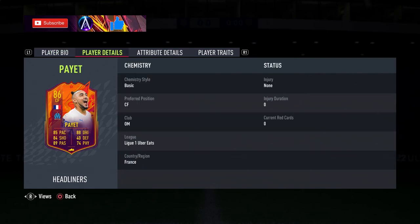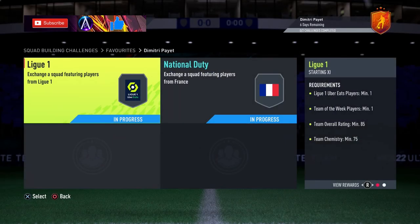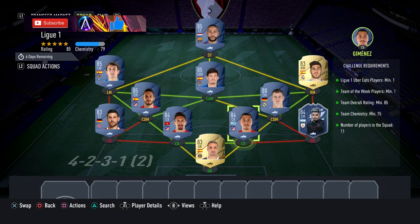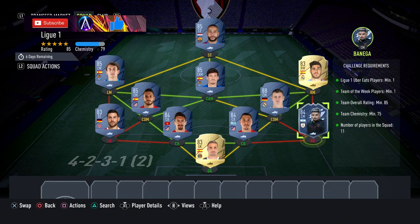Let's jump into the solution. We have two teams. First one: La Liga, coming in around 55k. You need a La Liga player, a Team of the Week player, and an 85-rated. For your Team of the Week, Banega is my one to go for - he is one of the cheapest 84s available.